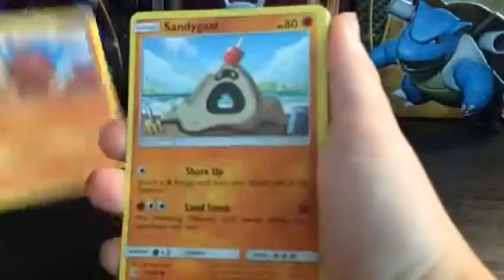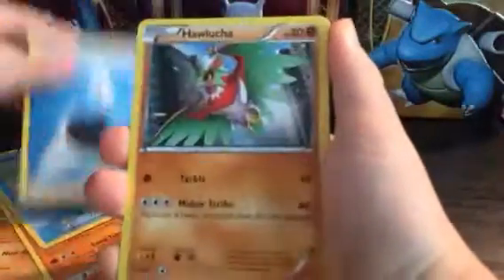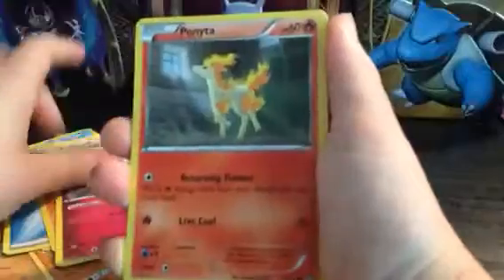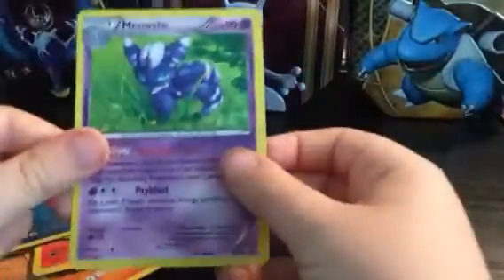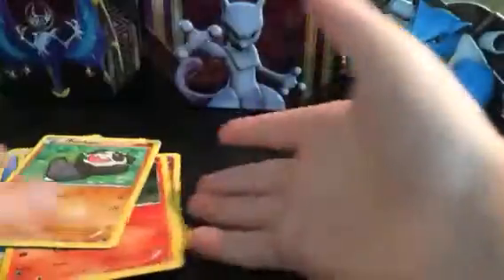We've got a Diglett, a Sandygast, a Magikarp, a Water Energy, a Hawlucha, a Flourgis, a Ponyta, a Pancham, a Verse Poligoro, and a Meowstic Holo. Very, very nice.